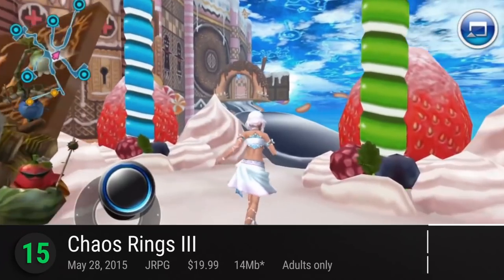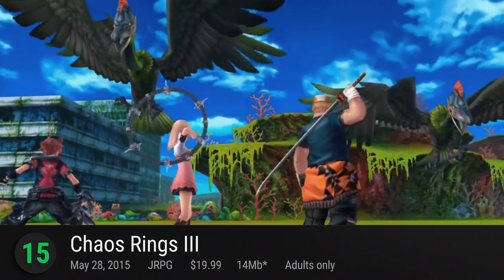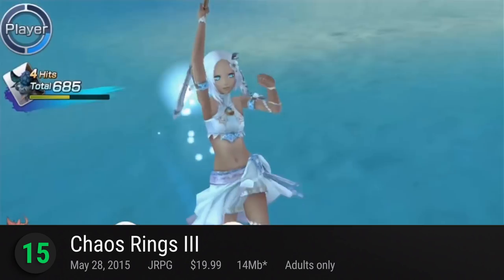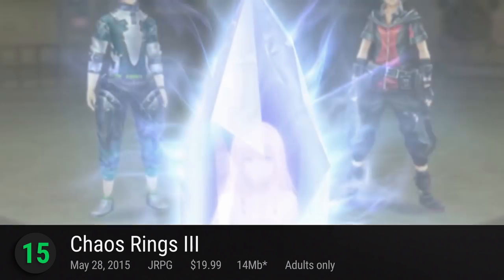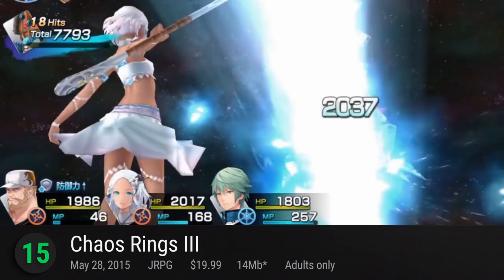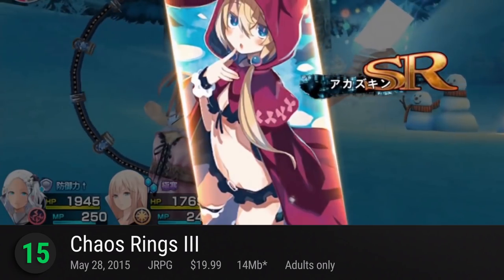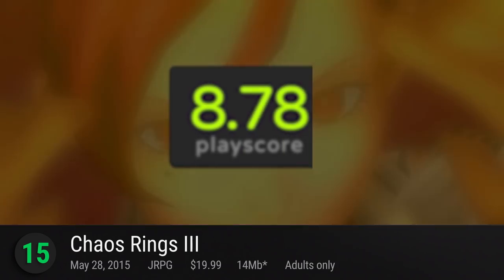Wreaking havoc at number 15 is Chaos Rings 3, the fourth game in MediaVision's Chaos Rings series. This mobile Japanese RPG made its most awaited debut on Android. It's a full-scale RPG that will take you to the coasts of Neo Kaleo, a stepping stone in an explorer's journey to a blue planet. Scavenge for hidden treasures, fight against legendary monsters, and explore uninhabited lands. It has a PlayScore of 8.78.